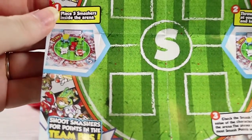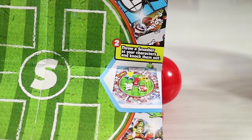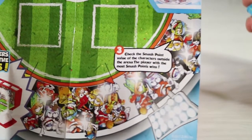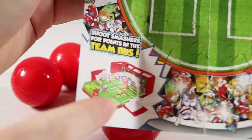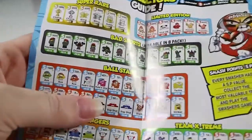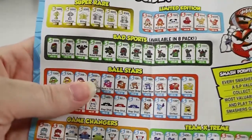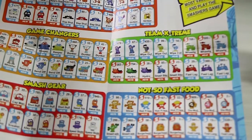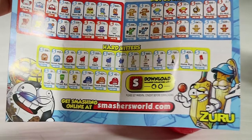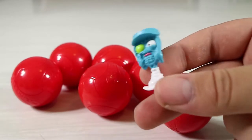This side is like a game map: place five smashers inside the arena, throw a smasher at your characters and knock them out, check the smash point value of the characters outside the arena, and the player with the most smash points wins. There's also a collector's case game of sorts. The checklist shows commons, rares, special editions, and super rares.